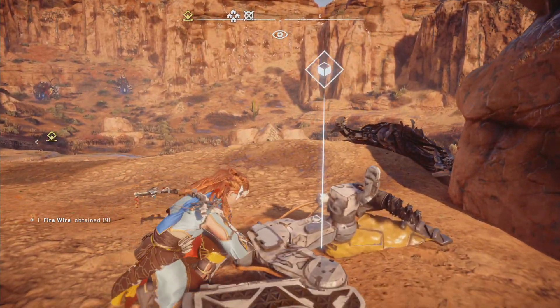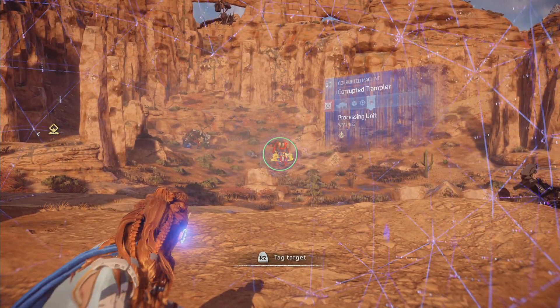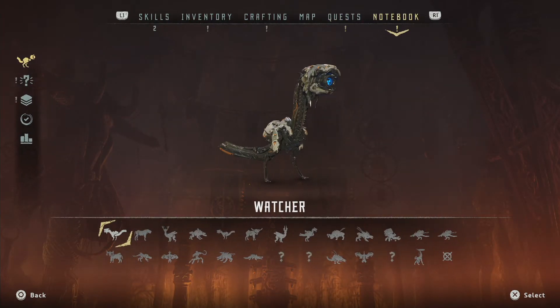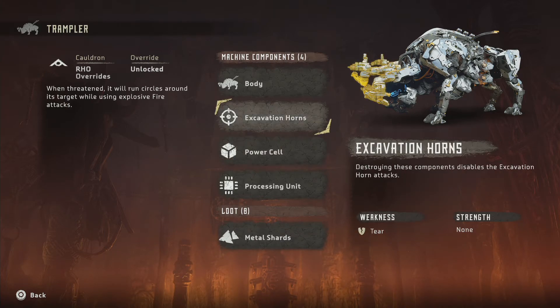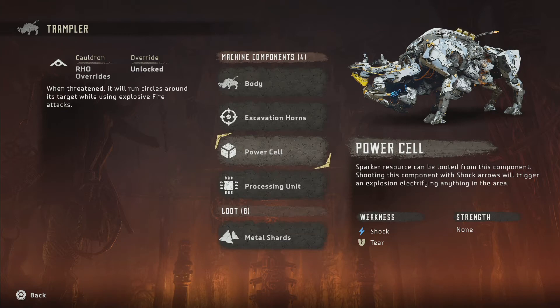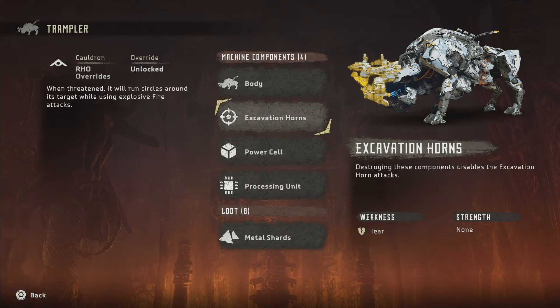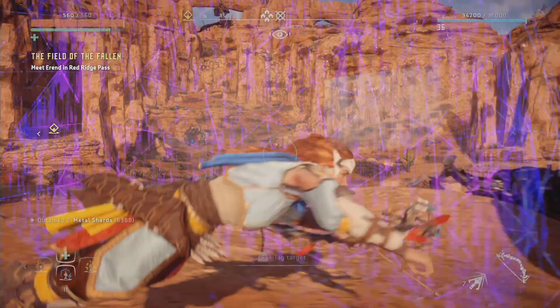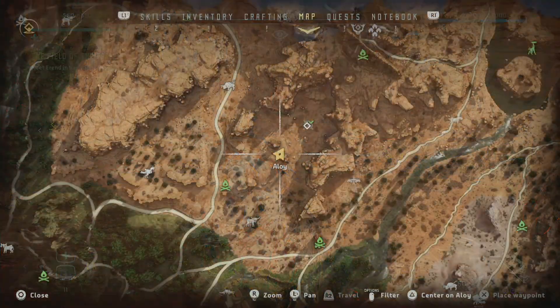Okay, there's still two tramplers over there. Again, no red grass. But with these guys frosted... let's look at the notebook and make sure we're tackling the tramplers correctly. The power cell is — okay, up at the top I see it. There's the power cells with shock arrows triggering an explosion, electrifying anything in the area. The processing unit disables firebase attacks and triggers an explosion, burning anything in the area. Of course they're not exactly vulnerable to explosions, but they might be vulnerable to shock. The excavation horn attacks would be bad too. Shock arrows — I don't currently have a weapon equipped, but we can change that.